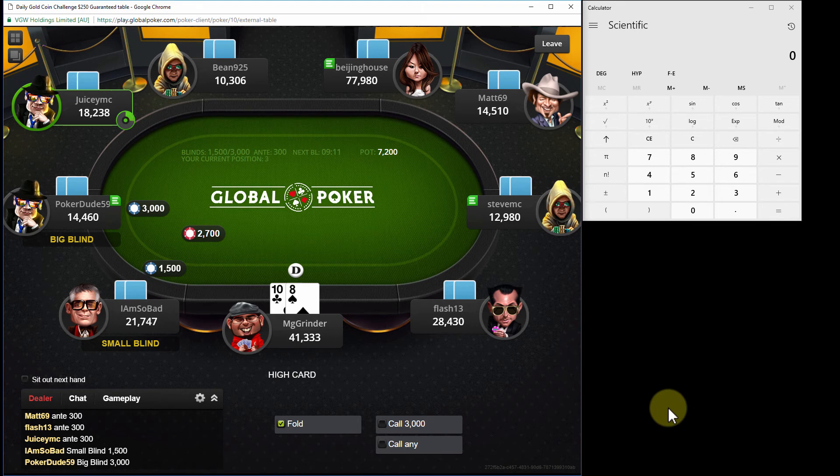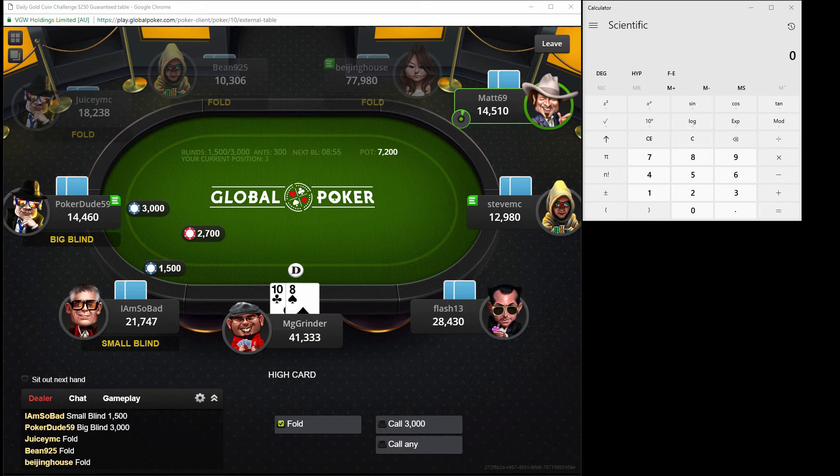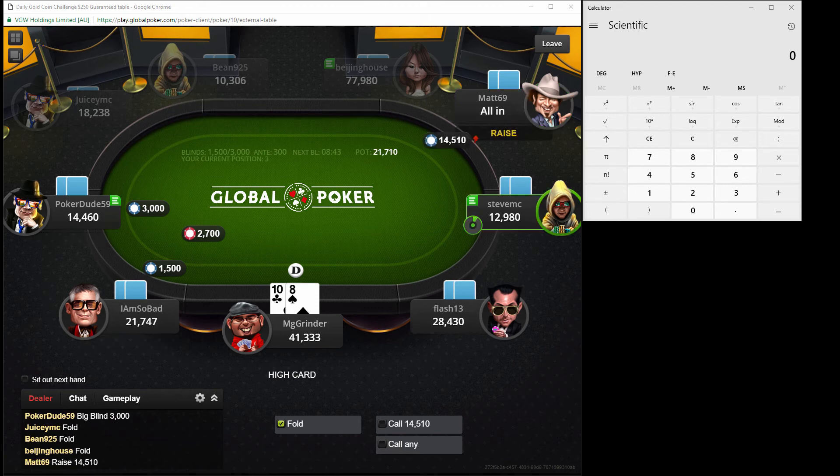Getting something like 7 to 1 there - definitely going to see that flop. So we make the pay jump - we're up to a smooth $3.65. Now the blinds are really starting to bump up: $1,500, $3,000 with a $300 chip ante. Now I'm only sitting on about 13 big blinds. Things should get pretty dicey from here on out.